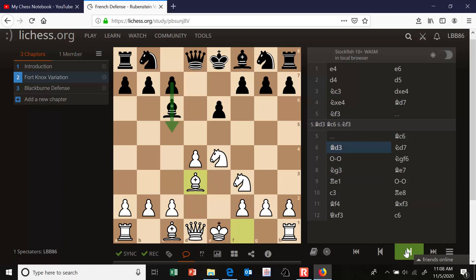The Fort Knox variation is supposedly a very solid, hard-to-breakdown defense. It's named after one of the most secure vaults in the world — Fort Knox in Kentucky — which houses a large portion of the official United States gold reserve. But I think a better description of this variation is simply to call it passive. The bishop on c6 is misplaced — it's blocking the c-pawn, which would like to advance to c5. And this misplaced bishop often finds itself having to exchange for one of white's knights, giving white the bishop pair.